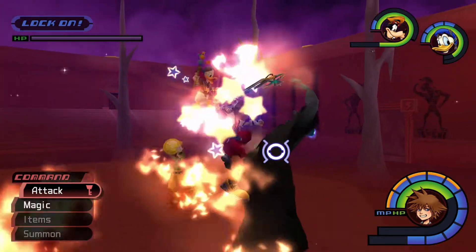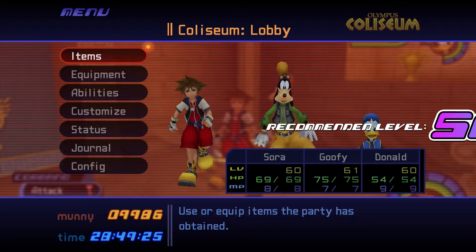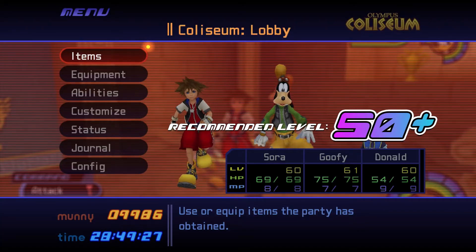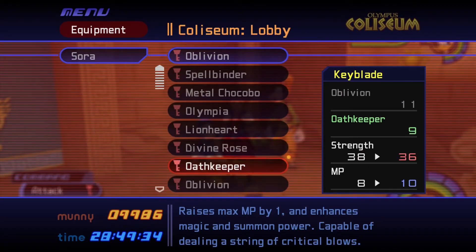The Hades Cup becomes available after winning all previous Cups and completing the final story episode in Hollow Bastion. It's recommended to have the party be at least level 50 before attempting the Hades Cup, though you may find it easier around level 60. Equip a high strength keychain like Oblivion, or you can boost your MP by equipping Oathkeeper.